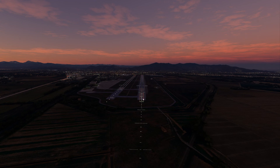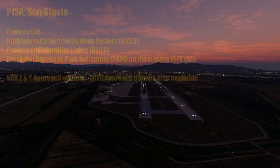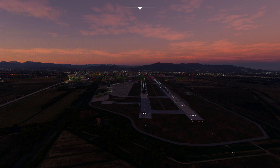04 Right also has a displaced threshold area and is the longest of the two runways. Runway 04 Left features high intensity airfield lighting, runway end identifier lights, and precision approach path indicators on the left side. There are VOR Z and Y approach options as well as a locator option for this runway. To recap: ILS-equipped Runway 04 Right for low visibility; VOR-equipped approaches on 04 Left; RNAV approaches on 22 Left; and no instrument approaches for 22 Right — visual only.